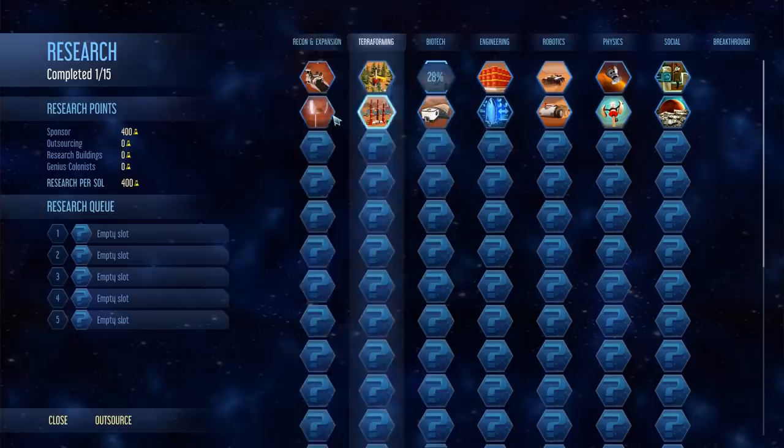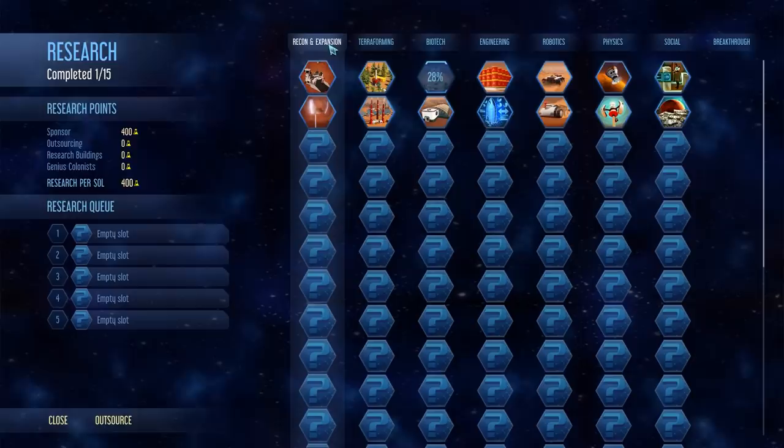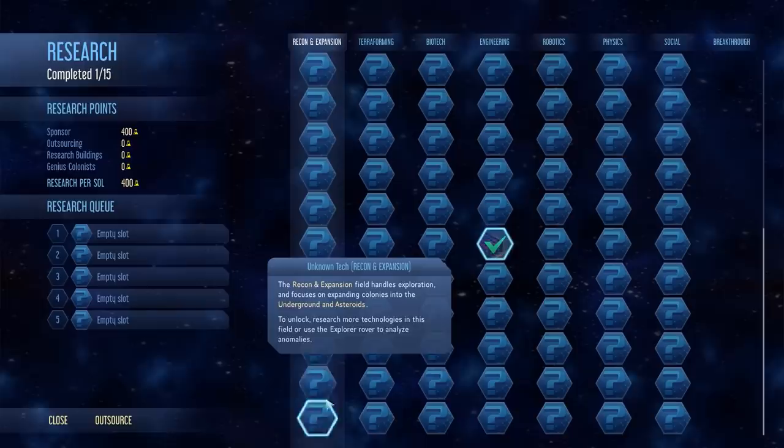This still accesses everything I'm going to need in the early game, so let's go ahead and land our rocket. As Europe, we have access to seven researches — the second tier of researches are visible right off the bat. Here is a whole new research column for recon and expansion. It doesn't impact much on the surface of Mars itself — almost everything is devoted specifically to asteroids or to the tunnels. So we're not going to be touching this for a while.